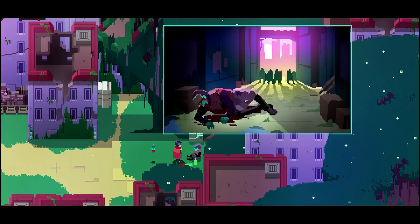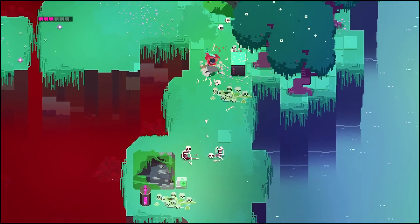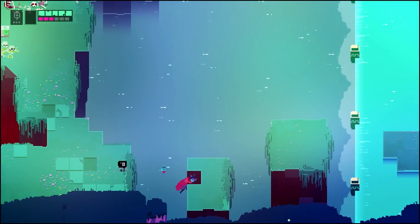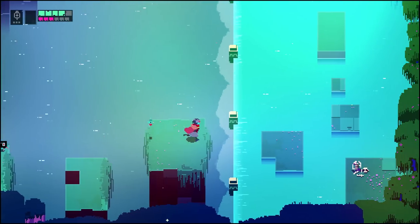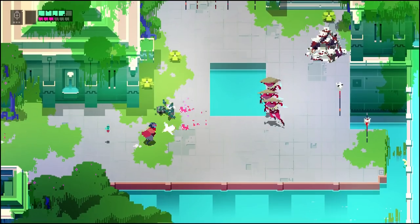In general, a big part of Hyper Light Drifter's appeal is the mystique. The story is not told in words, but in images that are evocative and powerful. This world is filled with fallen civilizations, tough puzzles, brutal enemies, and vile bosses that all offer a steep challenge. The way to conquer it is by better understanding combat and movement, as well as learning the language of the world and its areas to unlock more abilities and boosts.